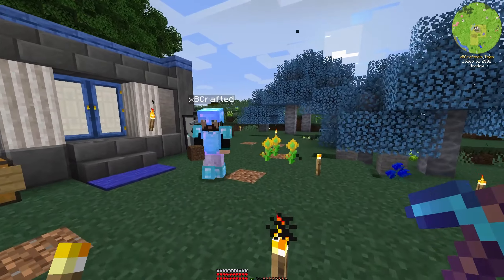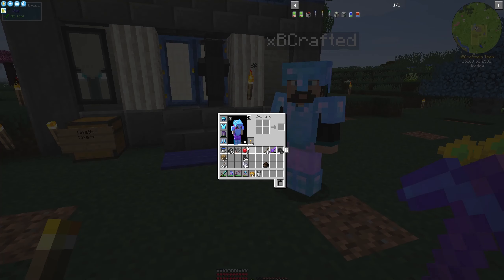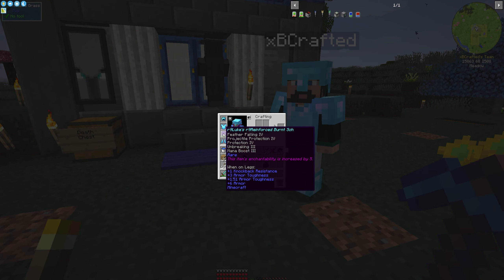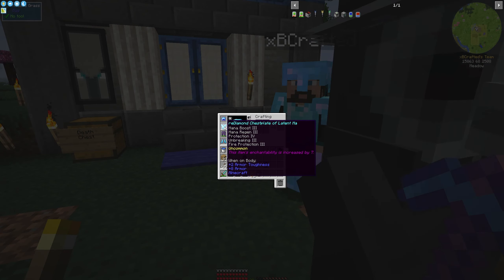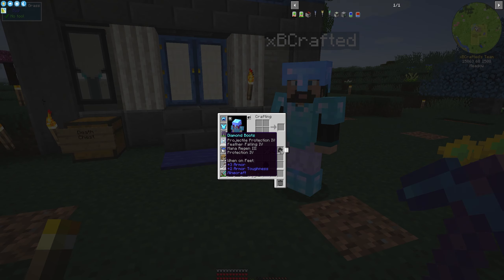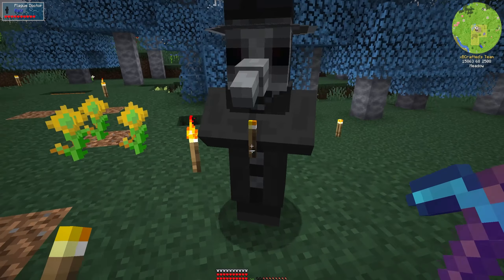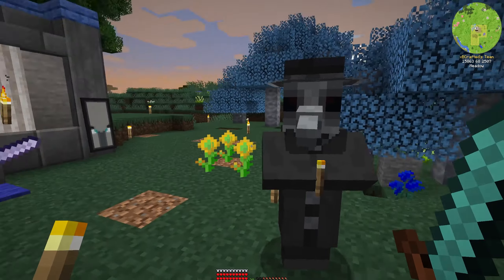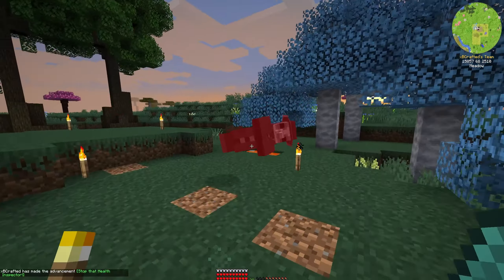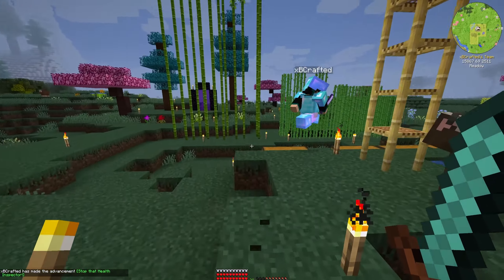We didn't show that to you guys earlier. I did a bunch more enchanting - look at this chest piece, it is nuts: Thorns 3, Mana Regen 3, Indestructible, Block Reach, Feather Falling 4, Protection 4, Fire Protection 3, Projectile Protection 3, Blast Protection 3. And she did all of mine too. We're getting nutty, but we need it for these freaking mobs around here.